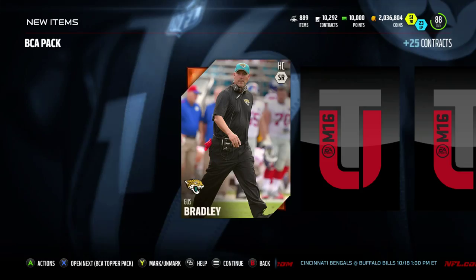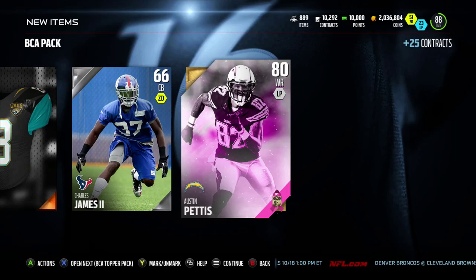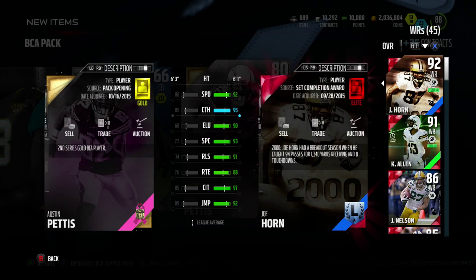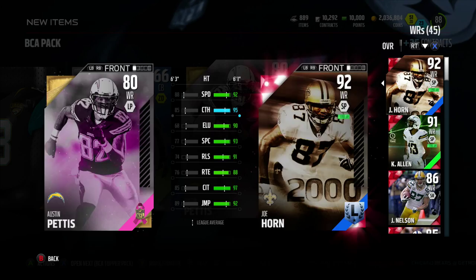This is the last pack — maybe we'll get an elite out of the topper since we're getting no love here. We got Austin Pettis. One thing about all these BCA cards — they have really nasty strength. Every wide receiver has 90 strength, and every halfback or tight end has 99. So if you're building a budget squad, these guys are really cheap and they've got good strength, meaning they'll fight for yards. Something to keep in mind.